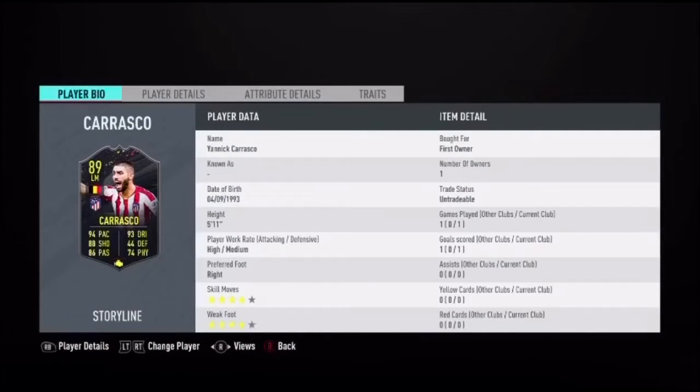The first thing that catches my eye with Carrasco's card is the 4-star skill moves and the 4-star weak foot. In my opinion, 4-star skills and 4-star weak foot is crucial at this late stage of FIFA. I feel anything lower than 4-star, 4-star really does turn me off the card.